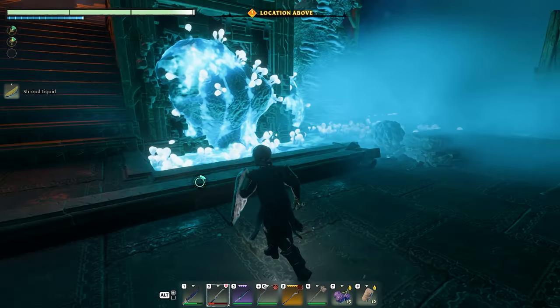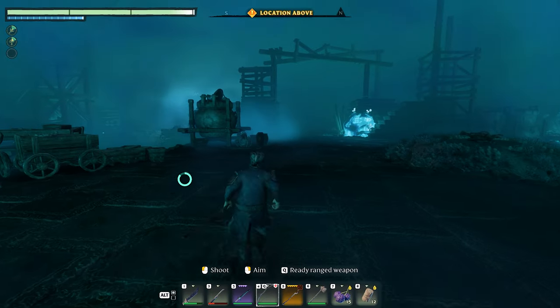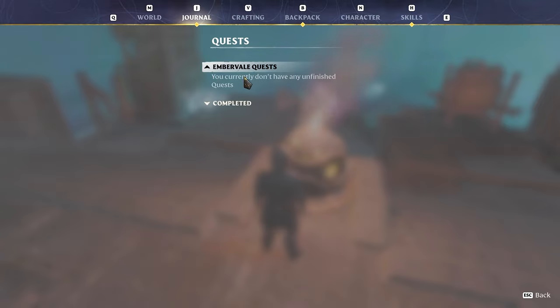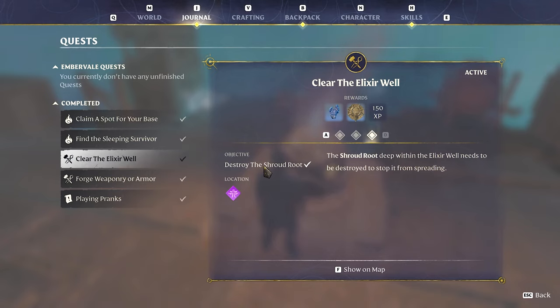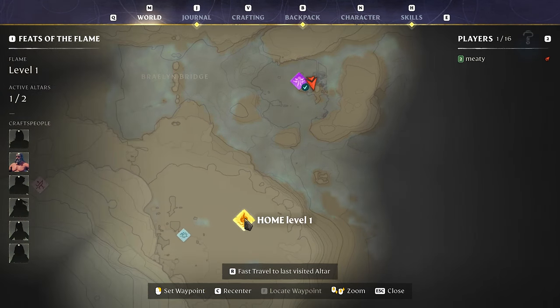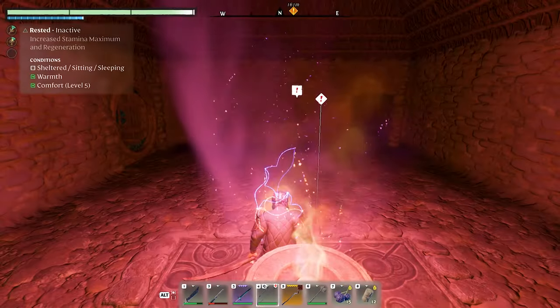Shroud liquid. I don't know what I'm supposed to do — go home? I think we're supposed to go home. We don't actually have any unfinished quests. 'Clear the Elixir Well' — that's what we just did, destroy the shroud root location. So we don't have any quests right now. This area might have more stuff to loot but I got two or three of the chests, so that's pretty good.